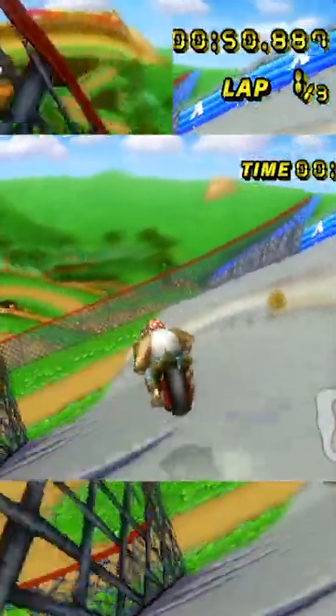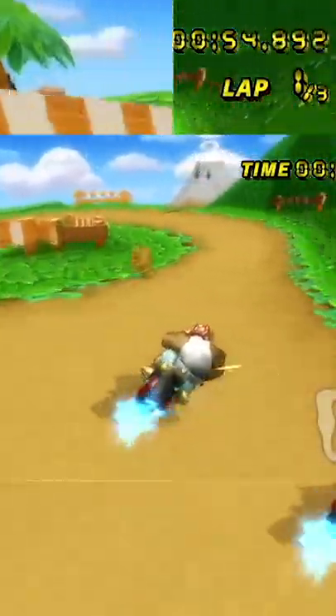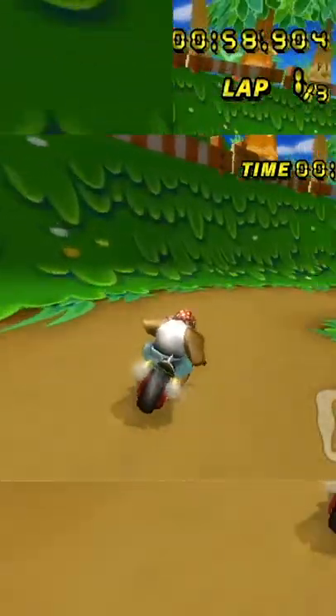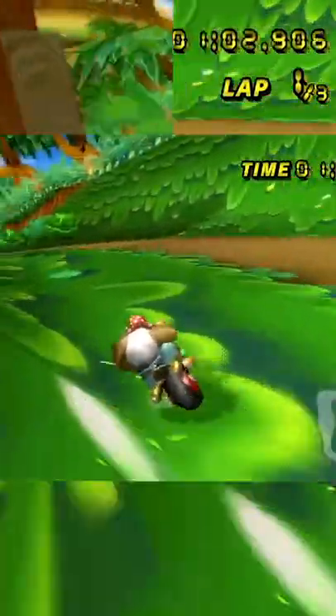Everyone still playing does this shortcut at the end of DK Mountain, so this is more about approaching it correctly. This cut is free from Hawkbike, but for Flamerunner, if you don't do the turn leading up to it the right way, you'll leave yourself with very few options, especially if it's trapped.